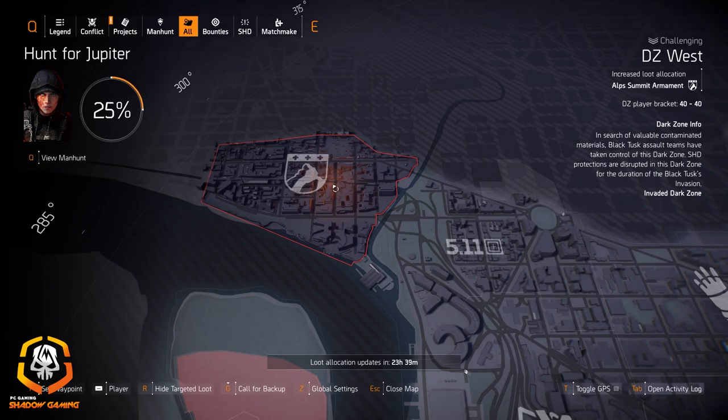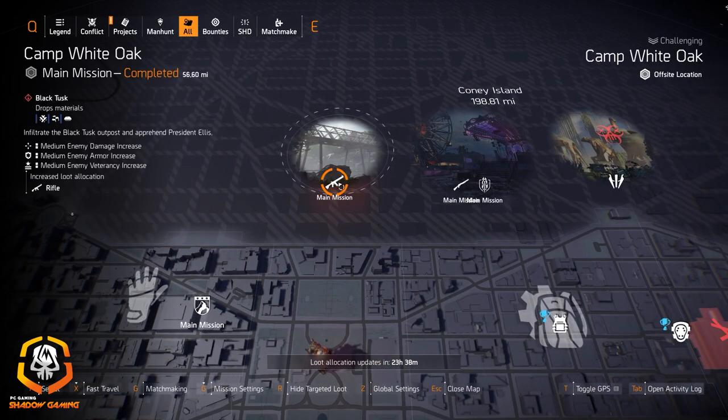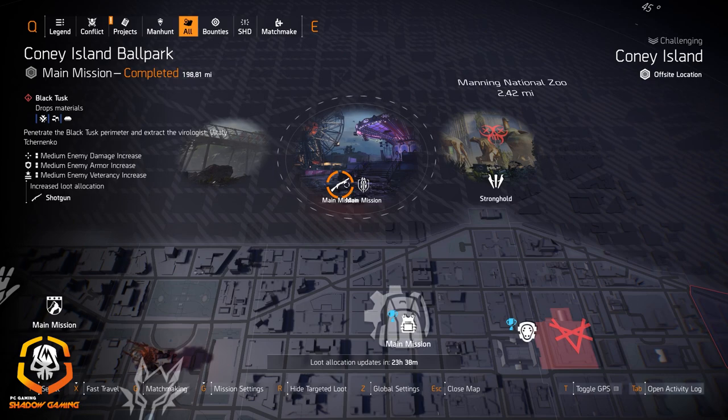ALP Summit Ornament in DZ West. Rifles at Camp White Oak — if you're looking for the Diamondback to add to your exotic trophies, this is a good place to farm for it. It will definitely drop here. Also, if you're looking for the Merciless, that one only comes from the Hyenas, so just farm any spots with Hyenas.